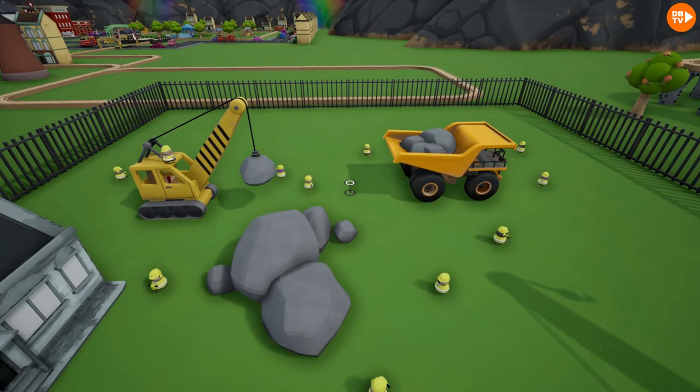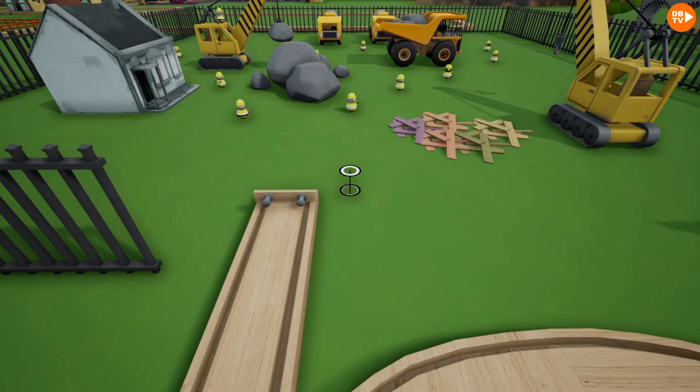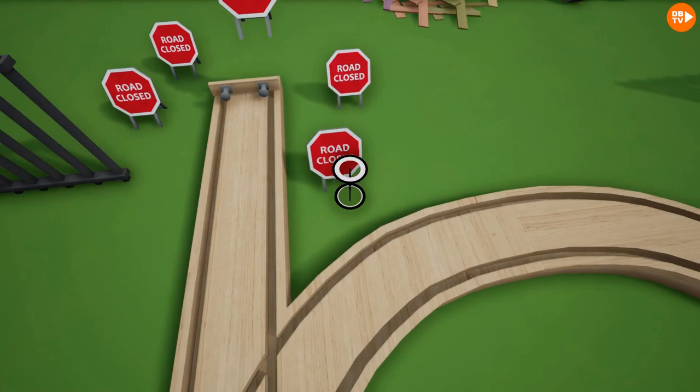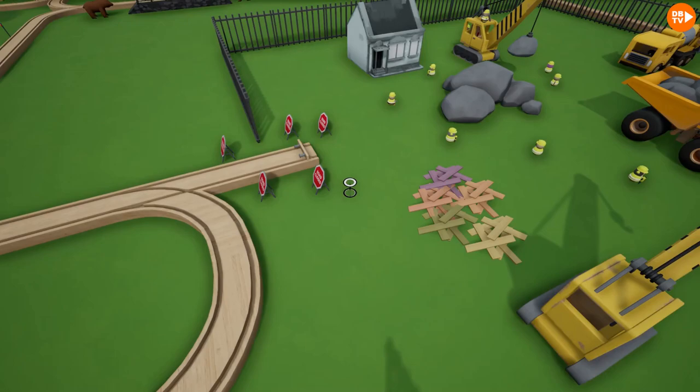We need the cement mixer, because this will probably become a very nice place. But hold on — can the train just go over here? No. We need a bunch of road closed signs everywhere — they even put it on top of the road. Yeah, this seems a little better. And we need some stop signs over there too — one stop sign. Who doesn't like a good ol' stop sign?